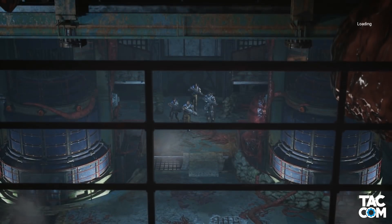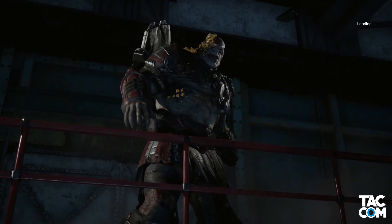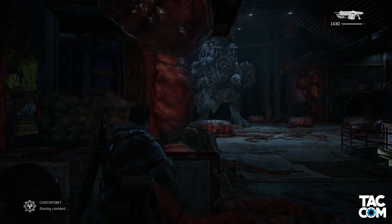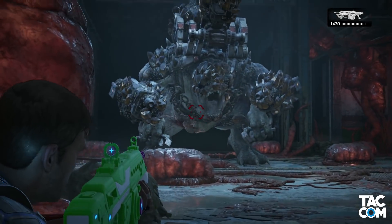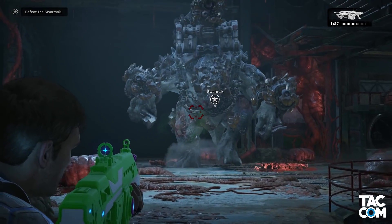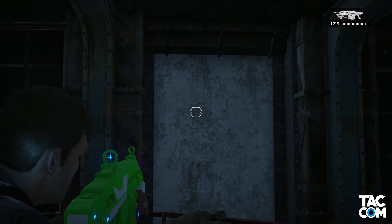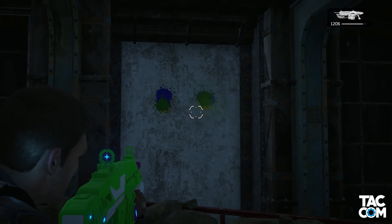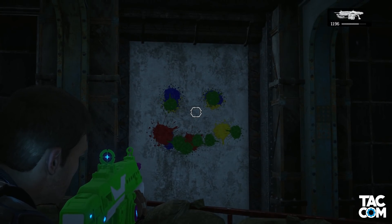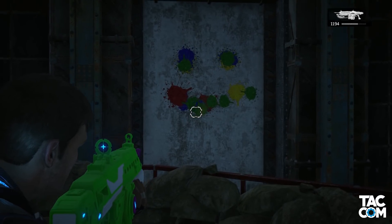The gun itself does look really cool though, so I'll give TC props for that — all of their easter egg guns so far have looked pretty cool. There's not much else to do with the gun after this, but the next part of the campaign is the Swarmack. So I went in there to see if this thing had any special Brumak slaying abilities, and sadly it does not. But it does make for some pretty artwork.